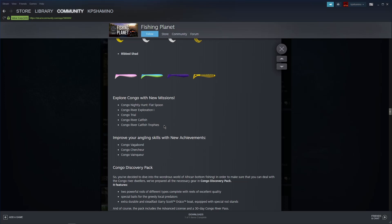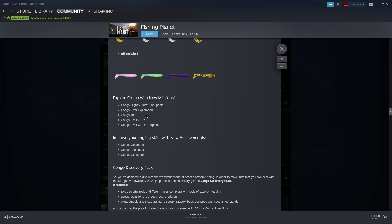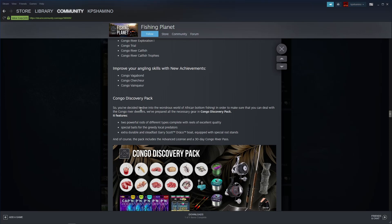New missions include the Congo Nighty Hunt - you get a flat spoon from it, which might be that flat spoon shown. I'm already going to do Congo River Exploration, Congo Trial, Congo River Catfish, and Congo River Catfish Trophies. New achievements include the Congo Vagabond - that's even Dutch I think - and two others in French that I won't try to pronounce. We can check them out when we go in game.